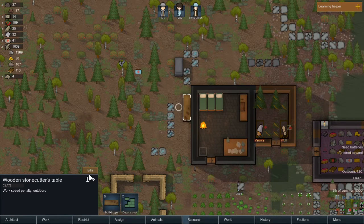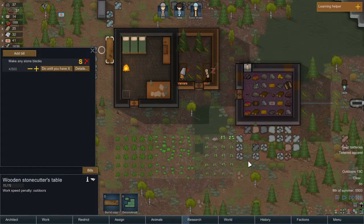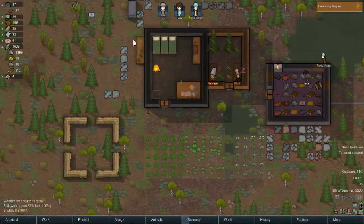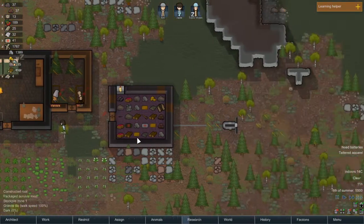Here we go — we got the stone cutters table up! Make any stone blocks and keep going until you've got 500. You can use whatever stones but the radius will be restricted to this area only. I'll move the dumping stockpile closer at a later date, but they'll be able to cut all these stones into wonderful blocks so we can start construction. This is going great.